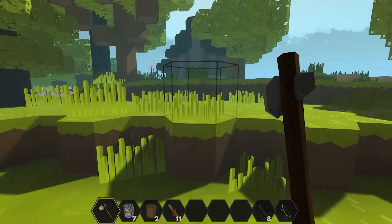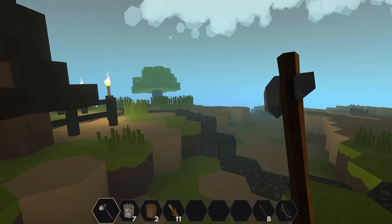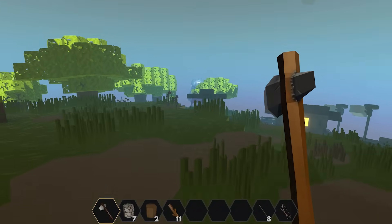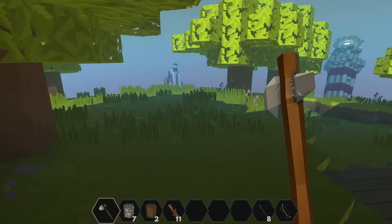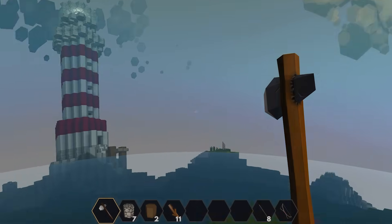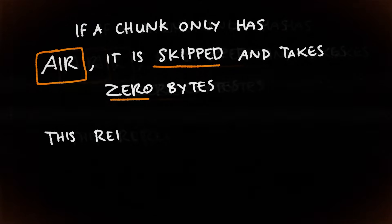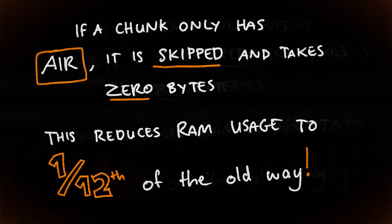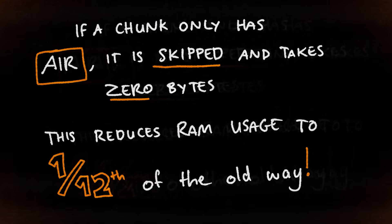After world generation, approximately two thirds of the world's chunks are only air, so this reduces our RAM usage dramatically. We have one third of the chunks stored, and those chunks are a quarter of the size, reducing our RAM usage to one twelfth of what it was before. Two gigabytes was a lot of RAM, but now this takes less than 200 megabytes, which means we can load even more chunks and hopefully be able to load entire planets into memory.